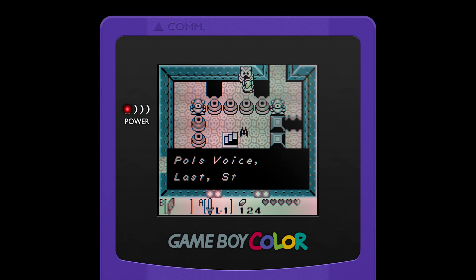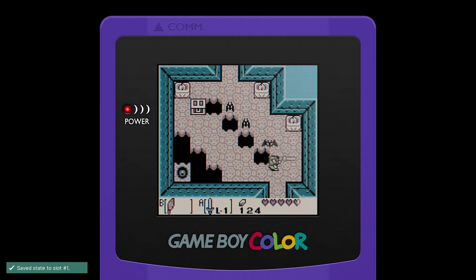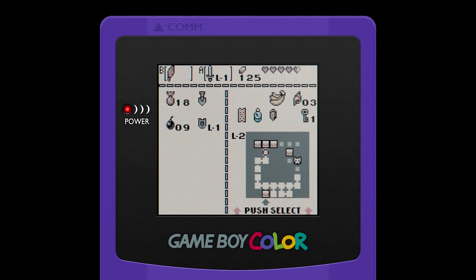First, defeat the Imprisoned Pols Voice. Lastly, Stalfos. So first the Imprisoned Pols Voice, then it's Stalfos. That enemy is one that drags you. Over here is the dungeon map. If you were playing the original, there was a stone tablet in here. Let's look at the map and see — yep, it looks like that. We missed a chest; I'll be back to that later.